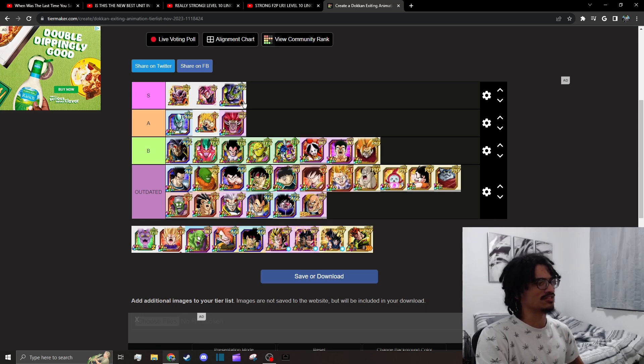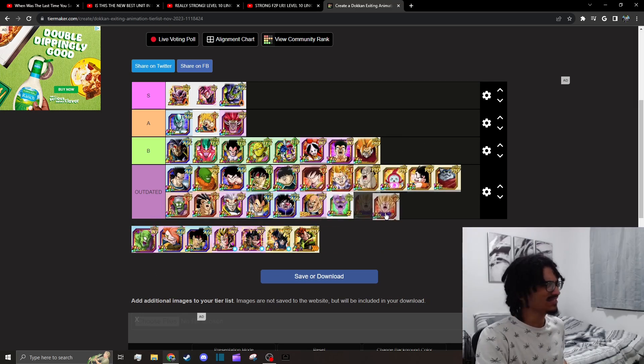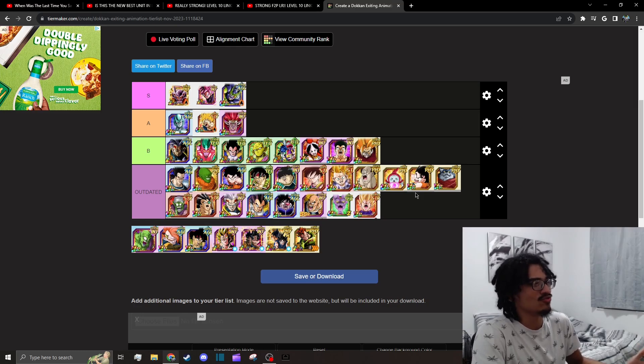Cell's exit is on the A-tier level. Getting out of that rage form, the animation looks fluid — it's like he's breathing heavily, out of breath. We'll leave him in A. It's not because I'm a Cell fan; if it was bad, I'd call it bad. The Durus rage and Rage Vegeta are outdated for sure — I remember them being quick, just taking you back to the rotation immediately.